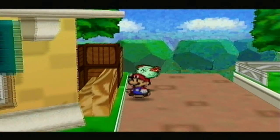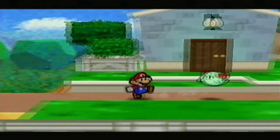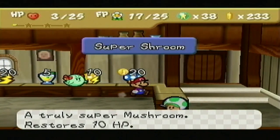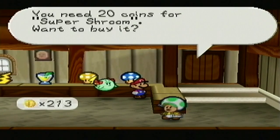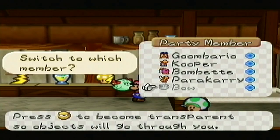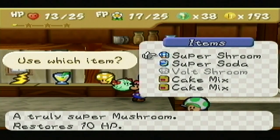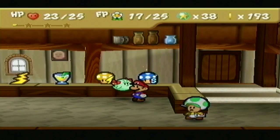So that means we have no choice but to fork over the 20 coins each for Super Shrooms to heal ourselves up, just so we can survive some of the battles in Chapter 4 onward. Because Shy Guys suck terribly. See how hard I'm trying not to use curse words? We're going to equip these now. Super Soda — when did I get that? It was that evil, horrible little item that was left for us.